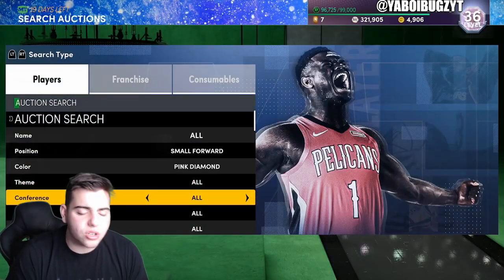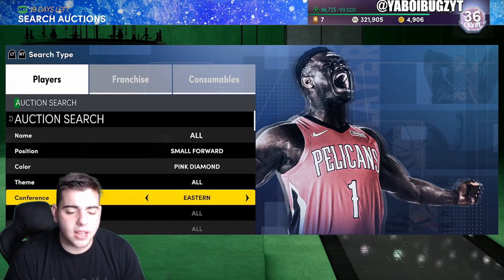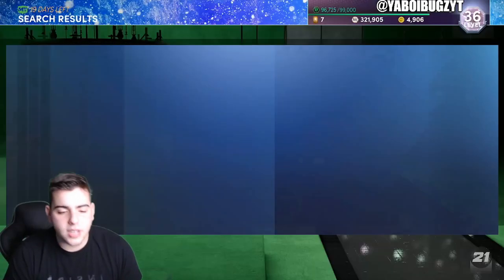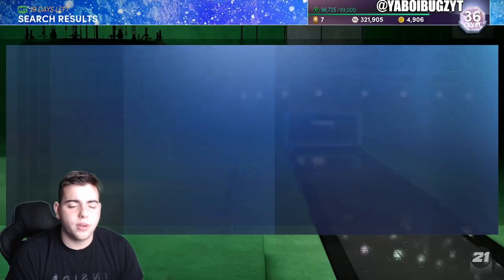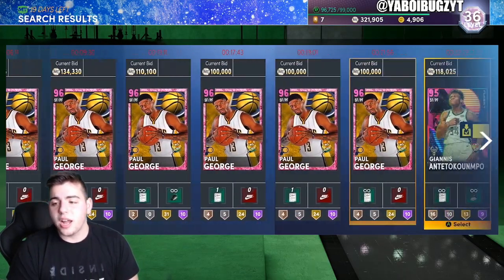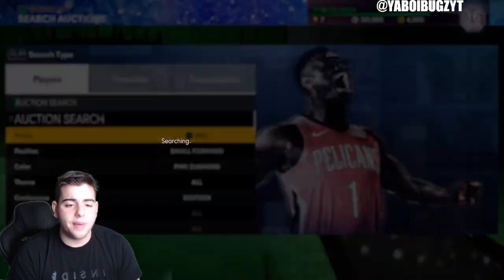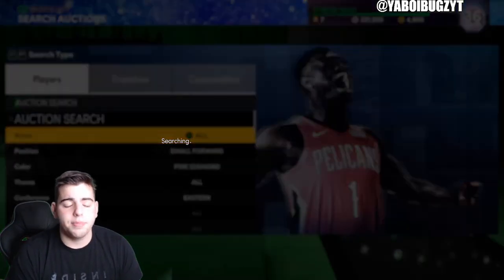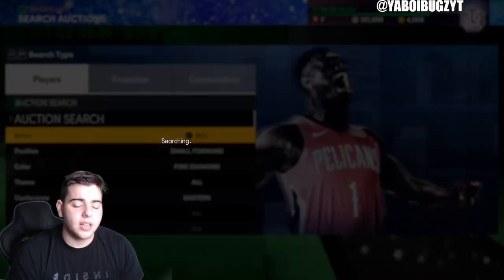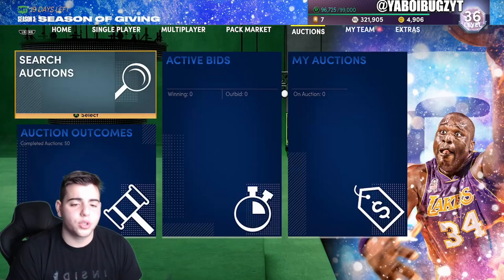We're going over the best snipe filters in the game. Starting off: Small Forward Pink Diamond Eastern. This is one of the best snipe filters in the game and how you'll make a lot of MT. This filter includes LeBron, Vince Carter, Grant Hill, Dominique Wilkins, Giannis, and Paul George. So Small Forward Pink Diamond Eastern is by far the best snipe filter for pink diamonds profit-wise, though Paul George did go up a lot recently.